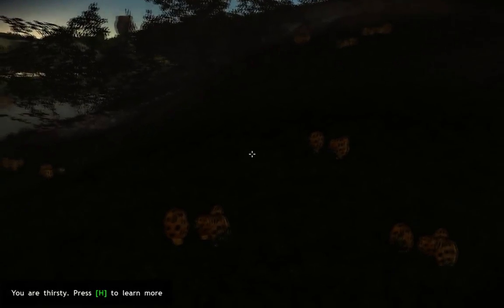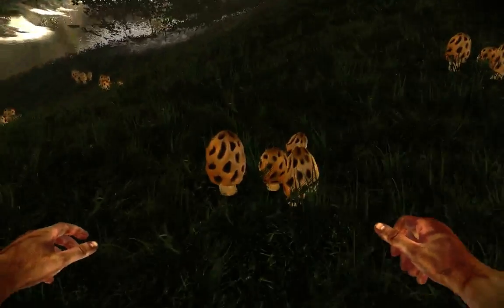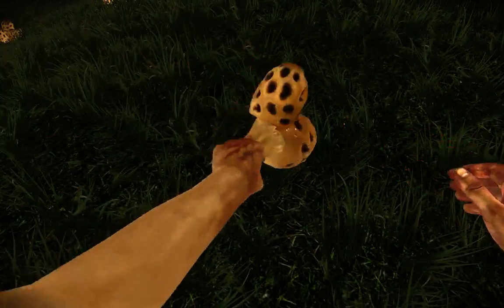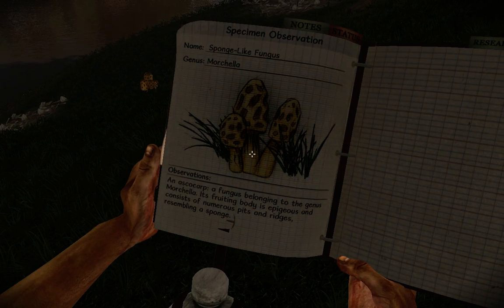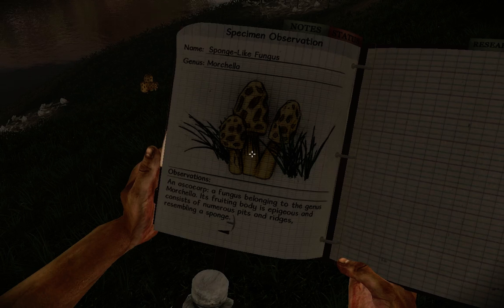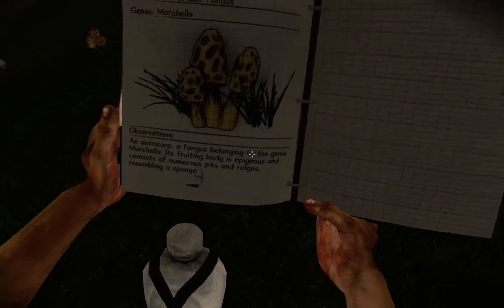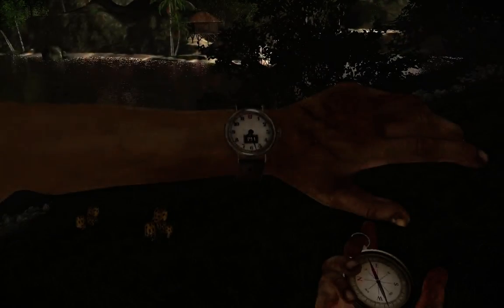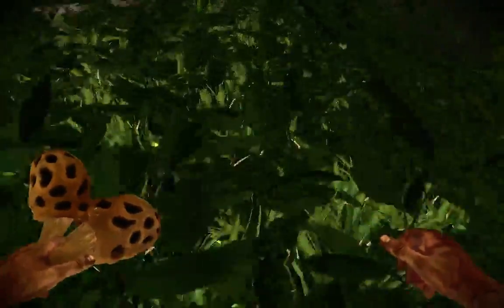This guy doesn't deserve to drink. Are these tiger leopard mushrooms? A sponge-like fungus. An ascocarp, a fungus belonging to the genus Morchella. Its fruiting body is apogeous and consists of numerous pits and ridges resembling a sponge. There's a bit of scribble down there. Oh it's 7pm. Crap. It's just my ability to read a map that's impaired — I can't even read a watch right now.